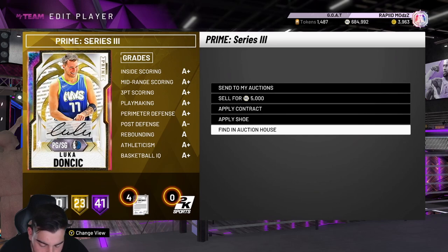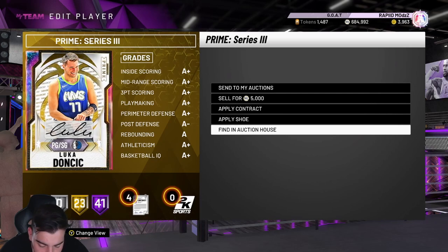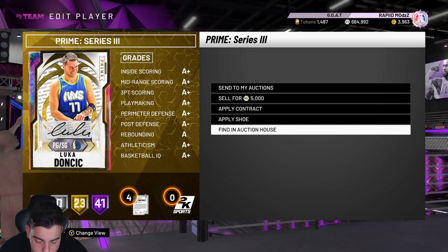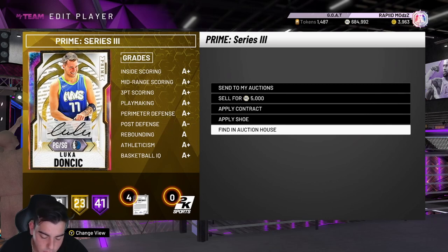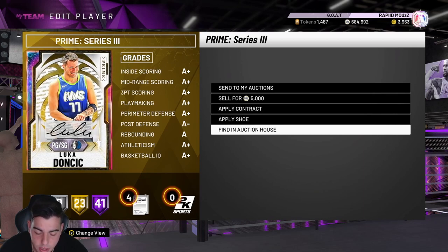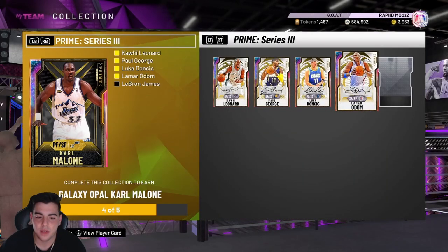LeBron James on the Cavaliers: 95 three-point shot, 98 mid-range, 95 standing dunk, 98 driving dunk, post hook 96, post fade 98, speed 97, speed with ball 97, block 94, steal 92, 93 offensive and 94 defensive rebounding. 55 Hall of Fame badges — Hall of Fame quick draw, range extender, clamps, rim protector, chase down artist, pick pocket, pick dodger, box, hard crusher, intimidator, moving truck, pogo stick. This card is pretty damn good, but he only has gold interceptor, which is a little weird.